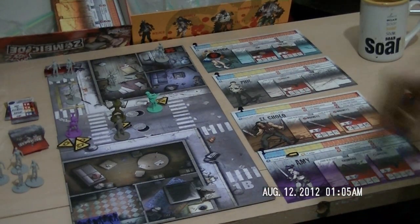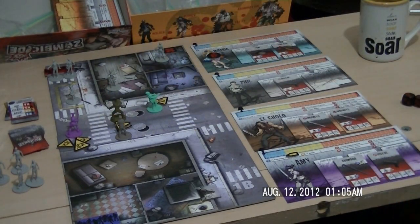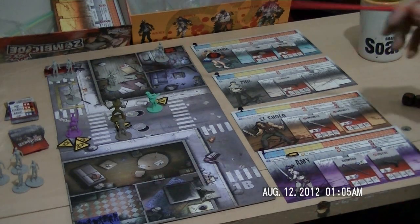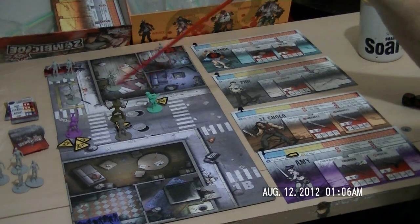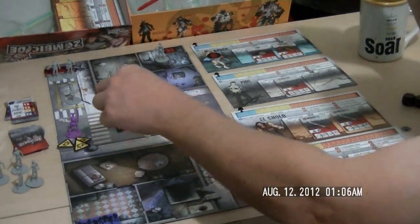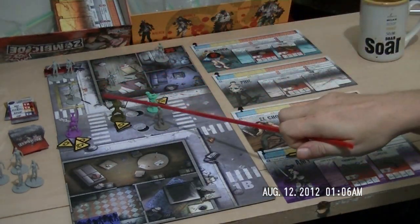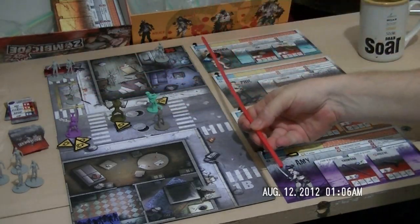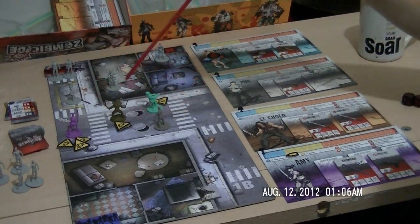Phil moves up one, getting involved in the fray. Pay special attention to the range rules in this case — he doesn't have any real targets to select so I'm not going to get into that heavily, maybe the next time I encounter that I'll cover it. One thing to note is that even though El Cholo is right in front of him, Phil would still have line of sight to the first room even though it's on an angle. Remember, line of sight is nothing but parallel to the board edges.